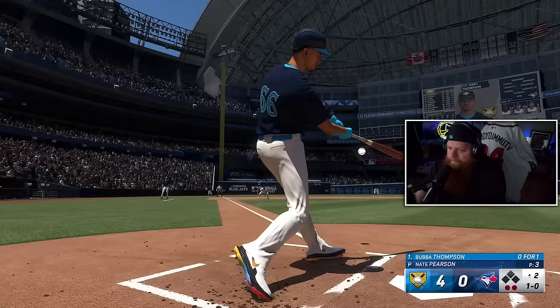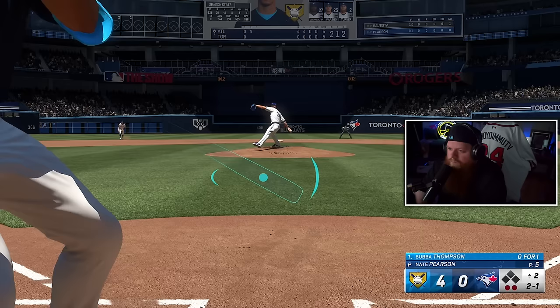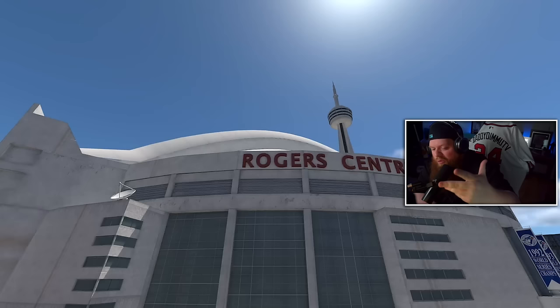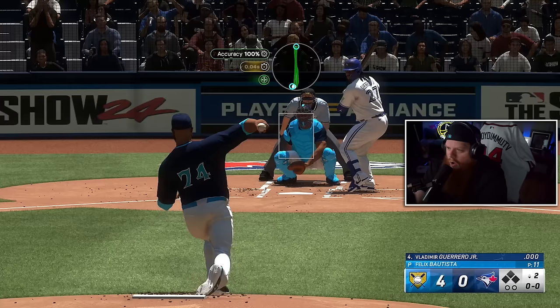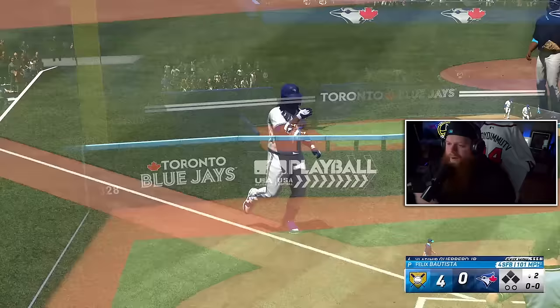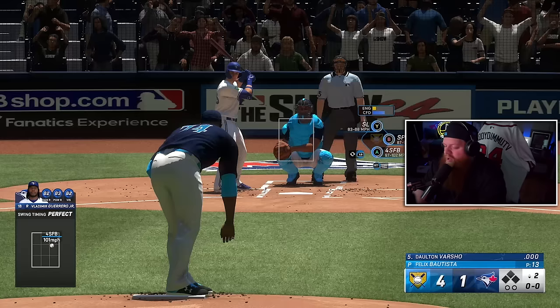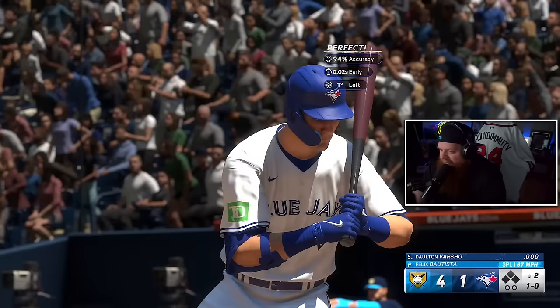Bubba Thompson, you are an absolute menace to society — that's a foul ball, two and a half feet away from a home run, and now I ground out to short. We were so close to a beautiful Bubba bomb. Also, not everybody is down with this — a lot of people hated Vlad Guerrero Jr. as the cover athlete. Am I the only person super high on him having a bounce-back season? Dude hits the ball really hard. If he can just figure things out, I'm down for Vladdy to be disgusting again.